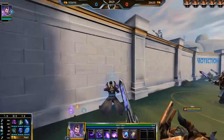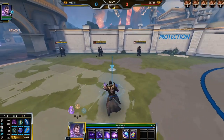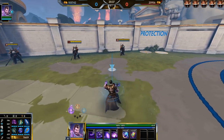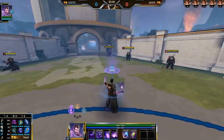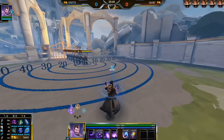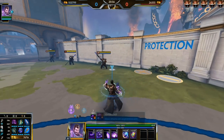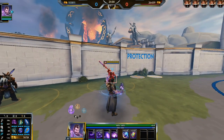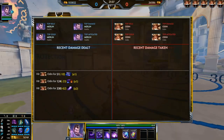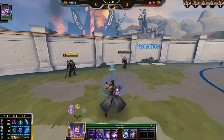Merlin's passive is pretty straightforward: anytime Merlin uses an ability, he gets a charge. He can hold three charges at once and they last around five seconds. Anytime you auto attack with a charge available, the charge is consumed and your auto attack does bonus damage. This bonus damage can also apply on-hit effects like Soul Reaver. So your auto hits for 165, you dash, you have a charge, auto attack — it does 165 plus 124 from the passive and 51 from Soul Reaver. Merlin's passive is basically a mini Polynomicon.